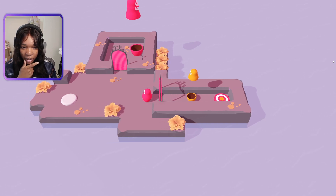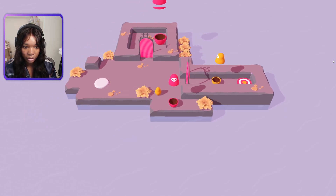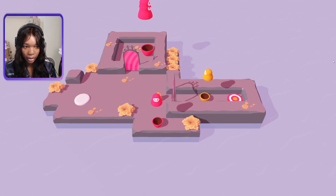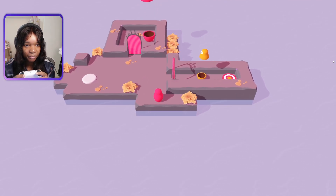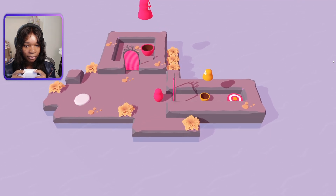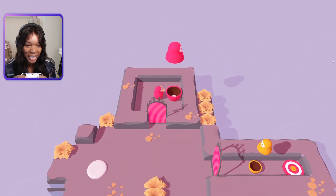Hmm, interesting puzzle. Yellow — and this yellow can't go through the door. Okay chat, any ideas? Maybe we need the big guy. Yes we do, we need the big guy in here.